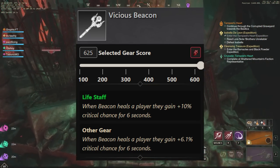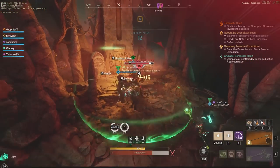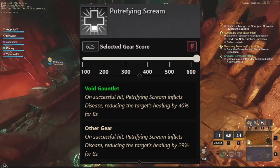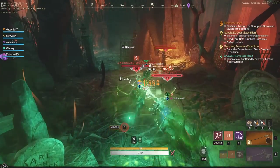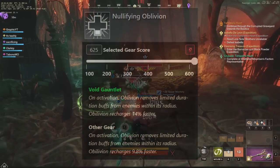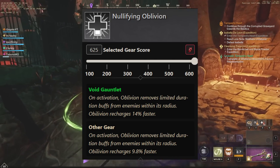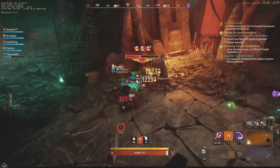We have Vicious Beacon next in line — when Beacon heals a player, they gain plus 10% critical chance for 6 seconds. It's a very solid perk that will help your healer continue to give great benefits. Petrifying Scream is the next one: on successful hit, it inflicts disease, reducing the target's healing by 40% for 8 seconds, which can be very useful depending on the dungeon. We also have Nullifying Oblivion: on activation, Oblivion removes limited duration buffs from enemies within its radius, and Oblivion recharges 14% faster. This is something you may need depending on the boss and dungeon type.